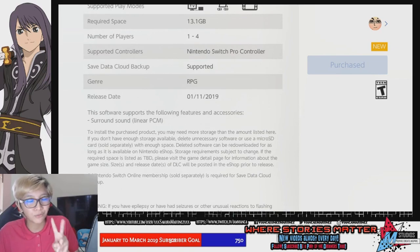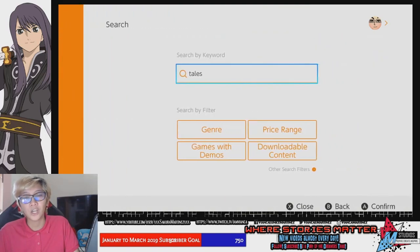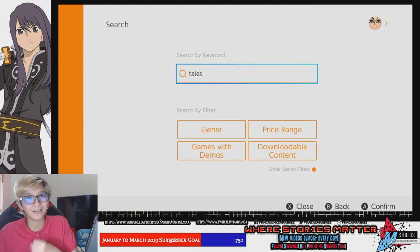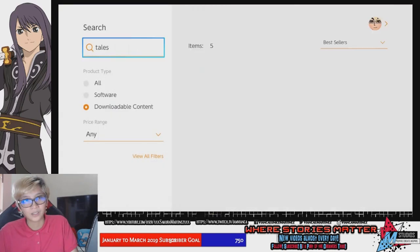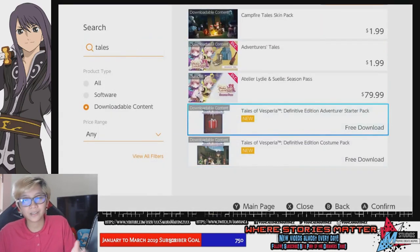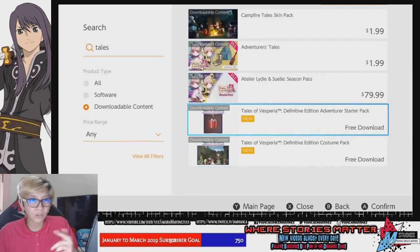So in order to get those two free DLCs — one of which is a costume DLC and the other is an adventurer's pack, which is pretty much the most useful DLC you could get at this point — you actually have to go and search for those DLCs. Search by the keyword 'Tales' and then select downloadable content. It should appear right here at the bottom: Tales of Vesperia Definitive Edition Adventure Star Pack and Definitive Edition Costume Pack. It's free and it is also available.